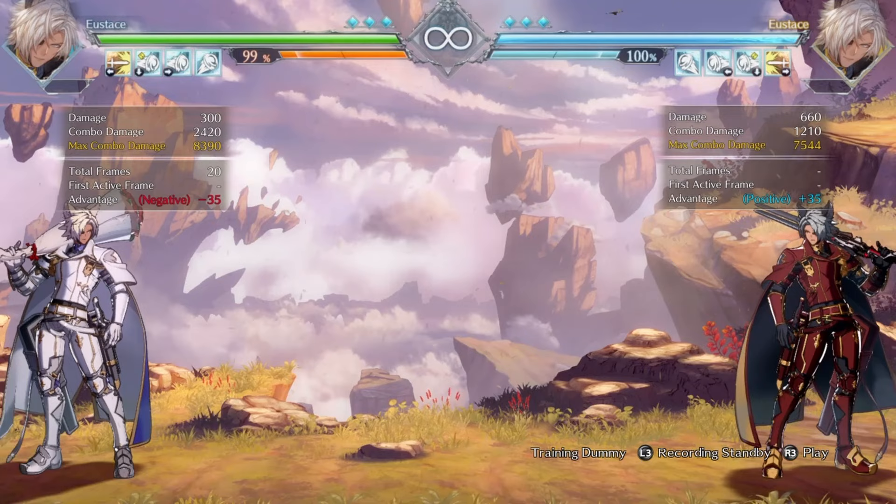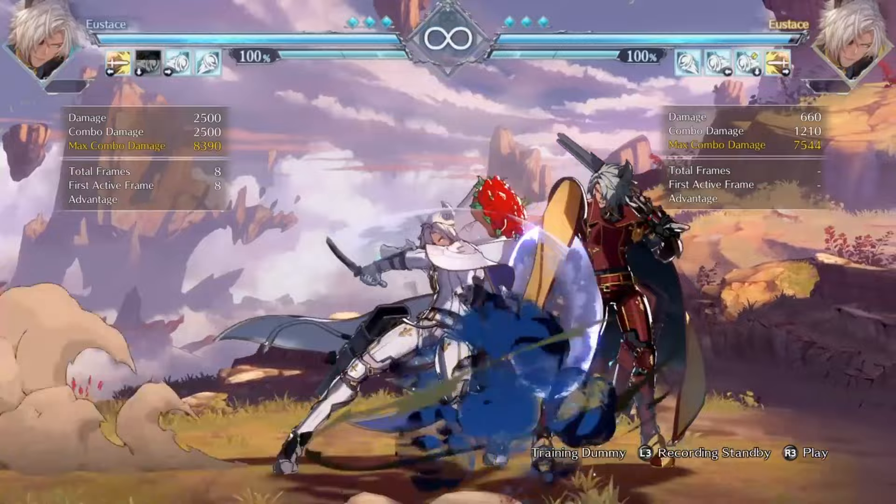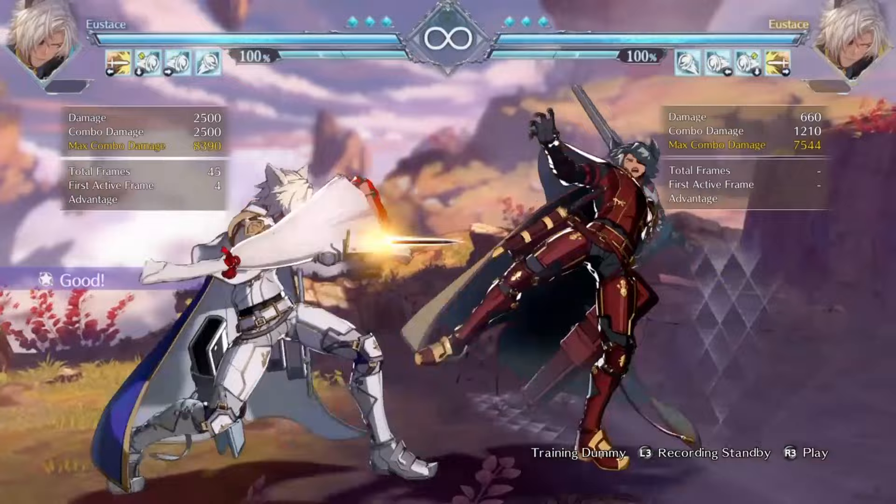A quick and easy application of using the M grenade in neutral would simply be throwing it and then running behind it to pressure your opponent. It would usually look something like this — I'd do that and then just go into my basic pressure strings with Eustace.